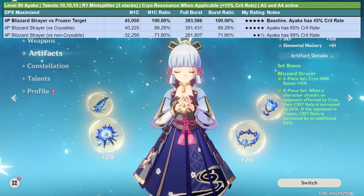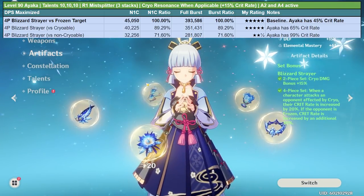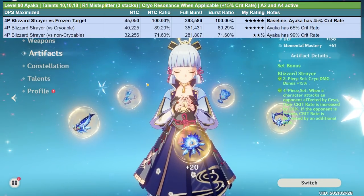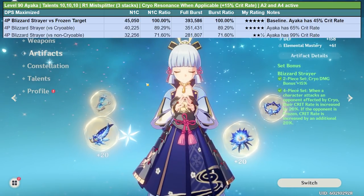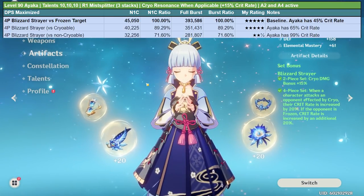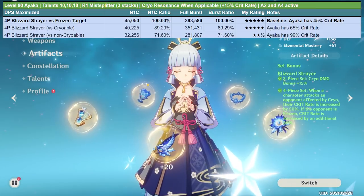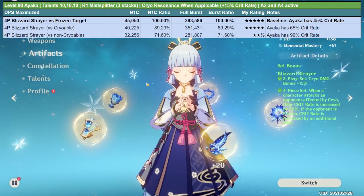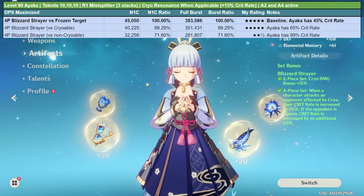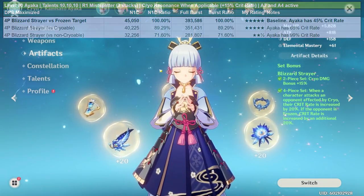When does that happen? For example, against Electro Lava Trolls with the electro shield where you can't apply cryo, Electro Slimes, and some of the cubes where you also can't apply cryo. There are a few enemies here and there where cryo cannot be applied, and therefore this artifact set is not that great against them.